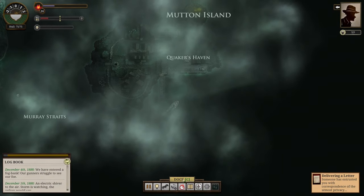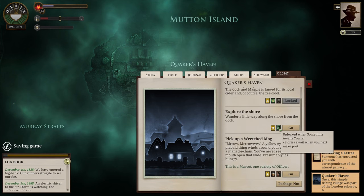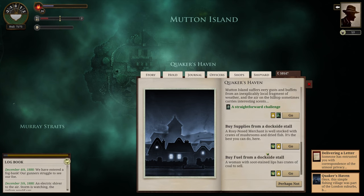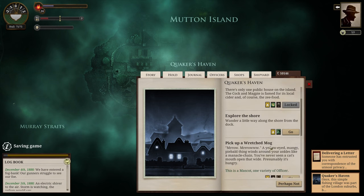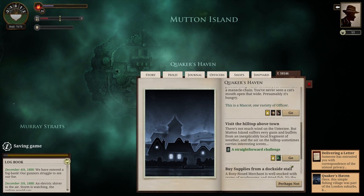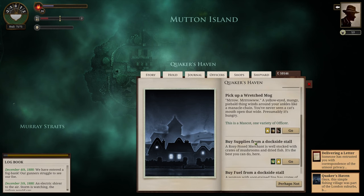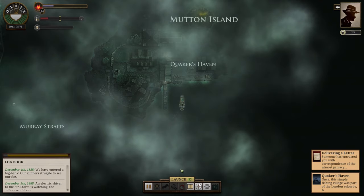Here we are at Quaker's Haven. Let's take a look at what's here — explore the shore, pick up Wretchen Mog. Let's get our Port Report first, and then I think we'll visit the hilltop. It's usually a pretty good place to get some good stuff. I got a secret — very nice, that's pretty cool. All right, off we go, off to the Cumaean Canal.